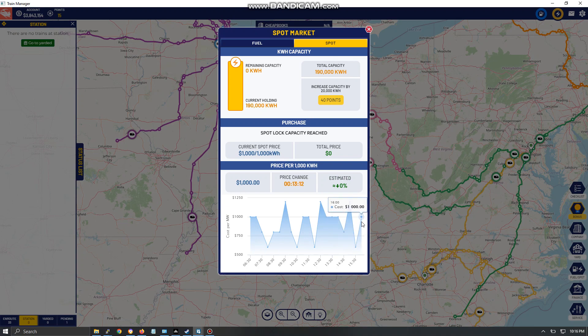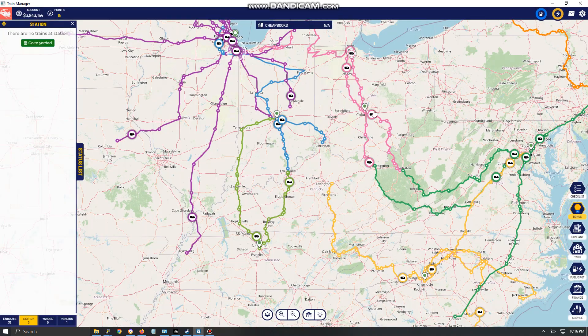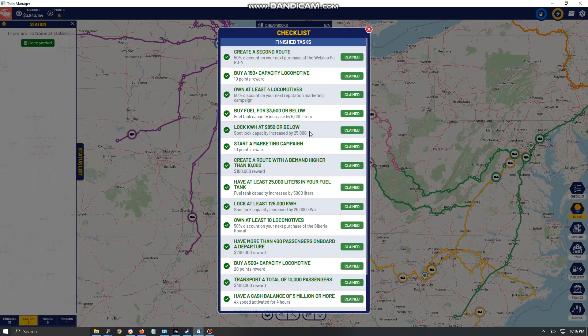You want tank capacity increases because high capacity lets you buy a lot of fuel at a low price. Without enough capacity for electricity, you end up paying a lot. Lock kilowatt hours at 850 or below for a capacity increase — always good. Starting a marketing campaign brings in more income; always run them when departing trains, doing the minimum campaign. Create a route with demand higher than 10,000 for a cash reward.